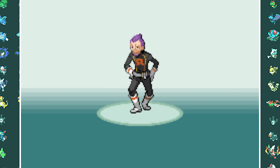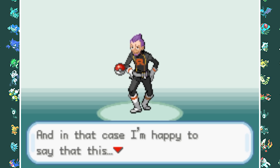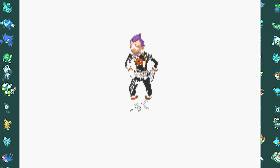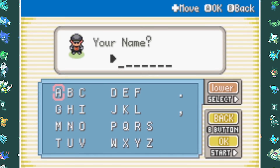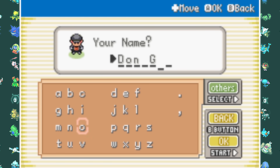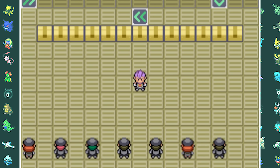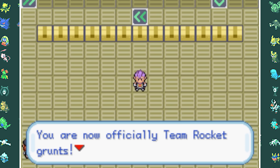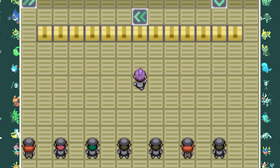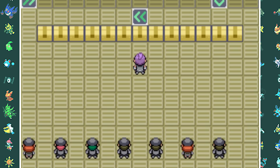Normally in Pokemon games you get greeted by Professor Oak, but in this game it's one of the Team Rocket admins — Petrol. He explains a little about the organization, then you get to pick your name. We'll be going with Don Geo in this run because we're going to be naming all of our Pokemon kind of Italian, like Mr. Giovanni himself. You start off in the Team Rocket hideout and get to choose your starter — well, not really. You have to check a box and in the box there will be a Rattata.